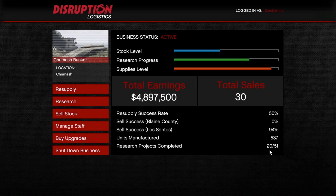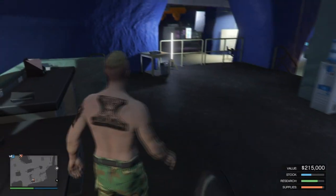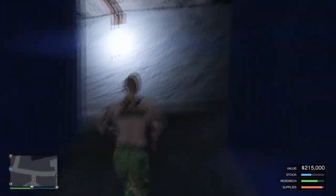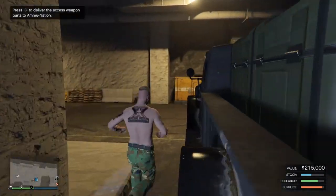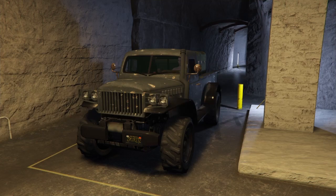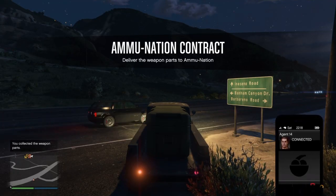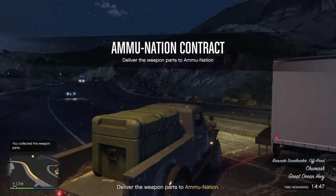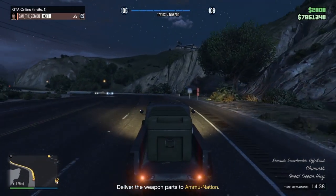The bunker has made me more money than almost anything else. Every day, visit your bunker and you get a notification when your ammunition is ready for transportation. Just come here, get into your truck, and start the mission. You get a call from Agent 14 — just answer the call and dismiss it.